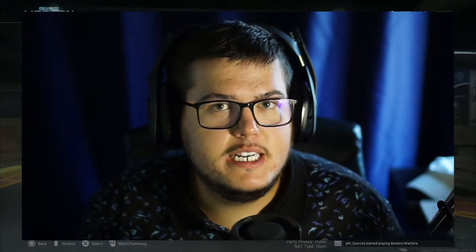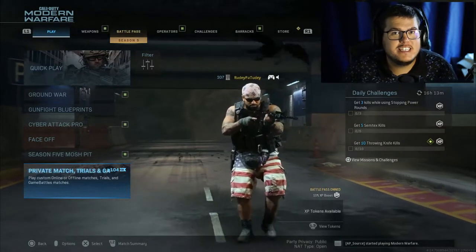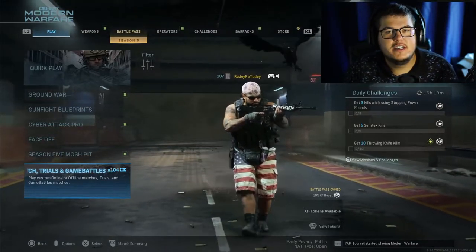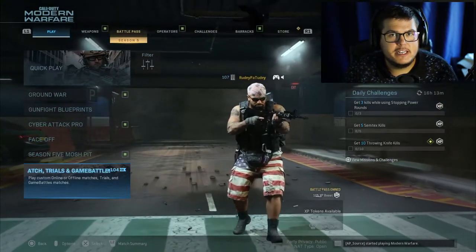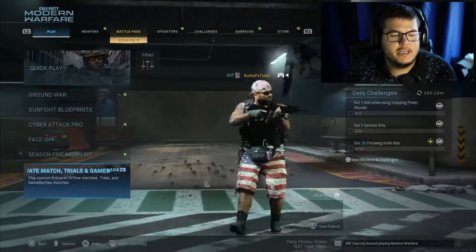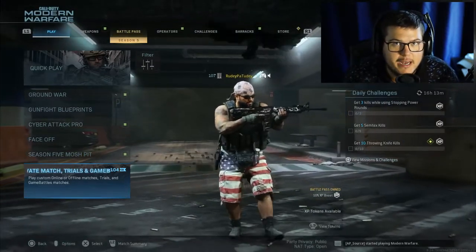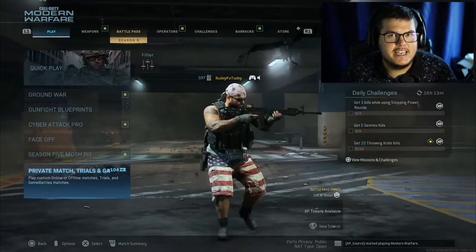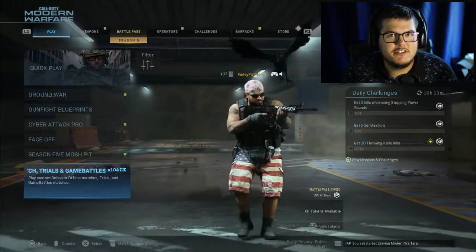Now for the second secret message — this one you have to tweet. You're going to tweet at me and also tag Eastern Media GG. If you're not already following them, you should be — follow them while you're there. Tweet at both of us and say 'Rudy's content is...' and fill in the blank. Actually — fill it with 'Rudy's content is fun to watch.' That's going to be the tweet.